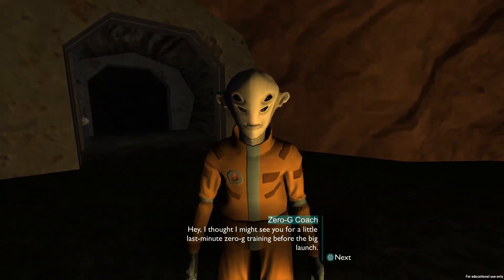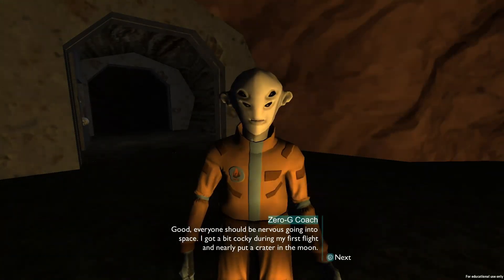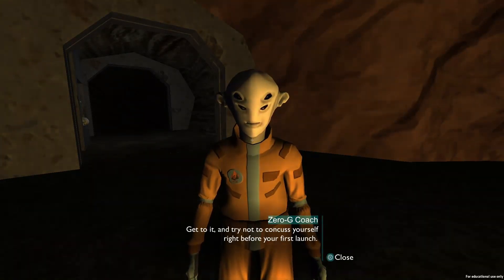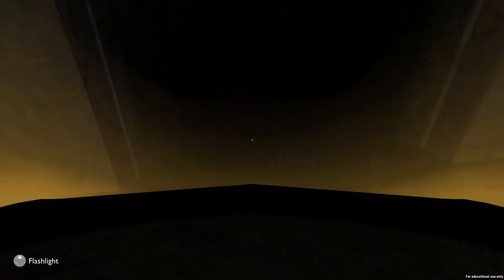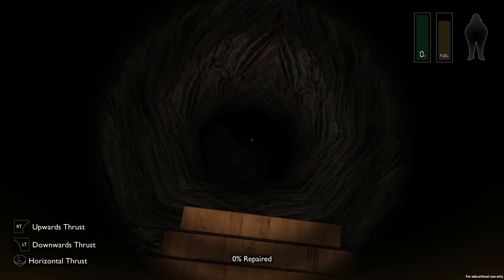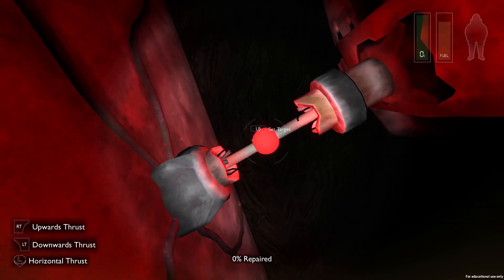Hello, Gosan — or should I call you Zero-G Coach? 'I thought I might see you for some last-minute zero-G training before the big launch. Nervous getting the better of you?' I'm a little nervous, yeah. 'Good — everyone should be nervous going into space. I got a bit cocky during my first flight and nearly put a crater in the moon. Of course, I was never quite as green and out of sorts as you.' I've gotten better. 'Think so? Well it's time to find out. I've set up an old satellite in the zero-G cave for you to repair. Get to it and try not to concuss yourself right before your first launch.'